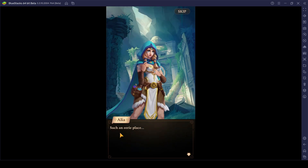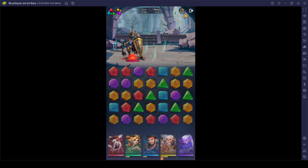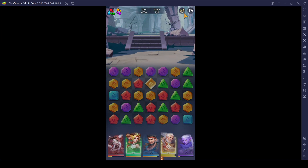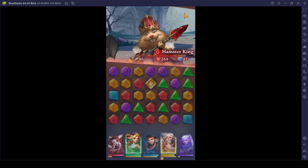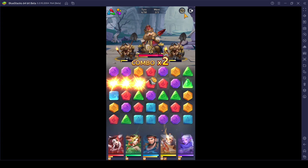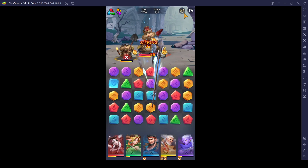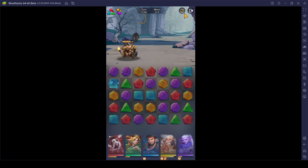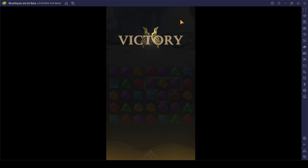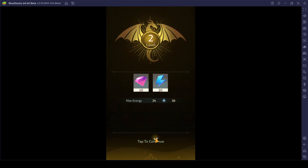Dark mode is the creepiest area — such an eerie place. We have got auto function as well for this game, ladies and gentlemen. Definitely it's going to make it much easier to play this game from now onwards. The AI really knows a lot more than us when it comes to matching up really good orb combinations. That was a pretty easy victory — last time it took me quite a while, but this time it was over within a matter of seconds.